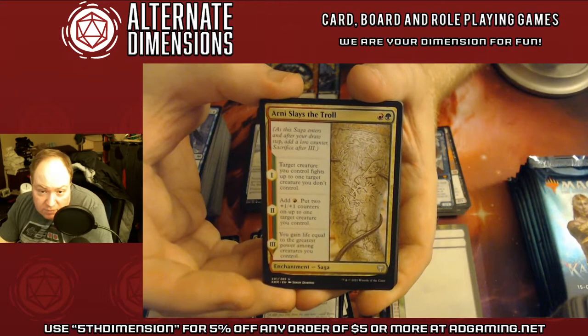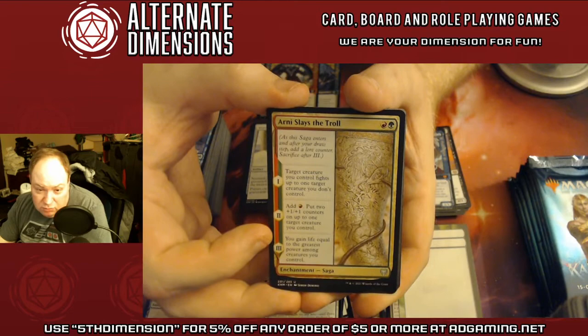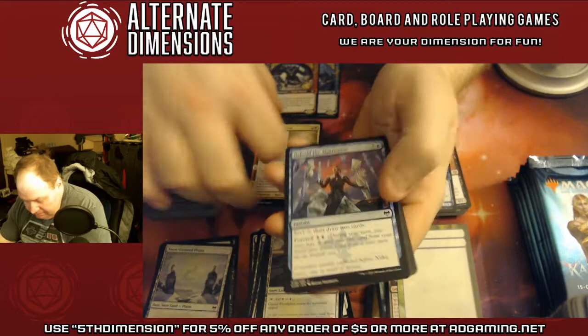Arni Slays the Troll — of course we saw Arni Brokenbrow earlier. He fights a creature, you get to add a green counter, put two counters on one creature, and then gain life equal to the greatest power among your creatures.